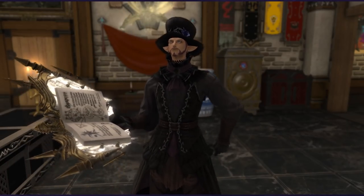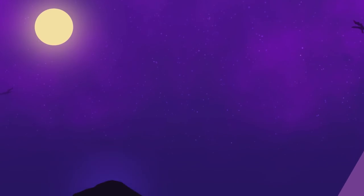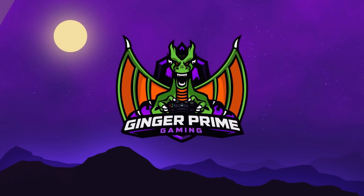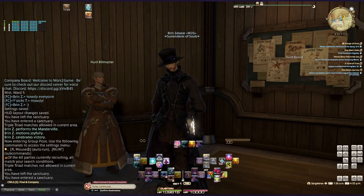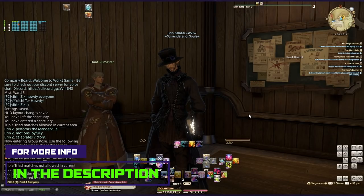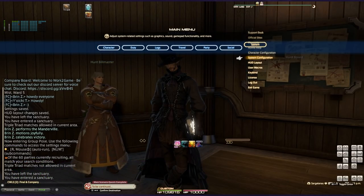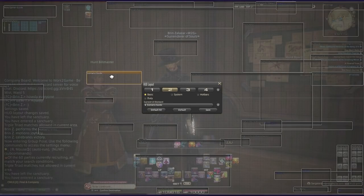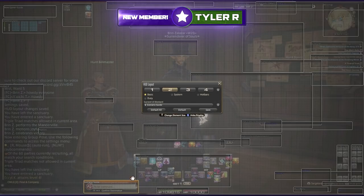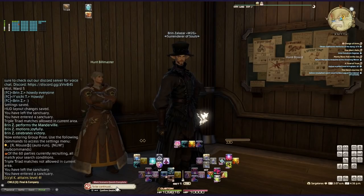Let's talk about what you should be doing now to be ready for Endwalker. The first tip is making sure you actually have your main scenario complete. You'll know it's complete when you see 'To Be Continued' in the main scenario guide. You can find the scenario guide in your HUD layout under System — you can place it anywhere and set auto-display as needed.